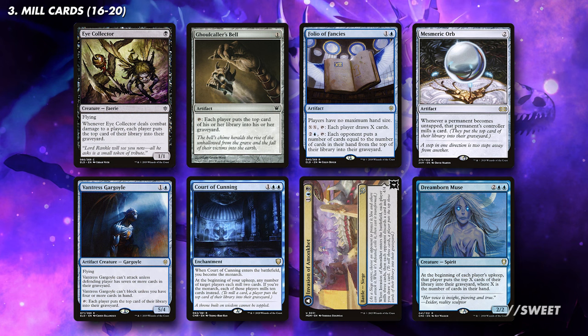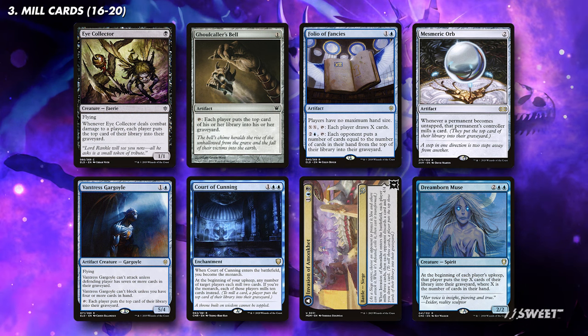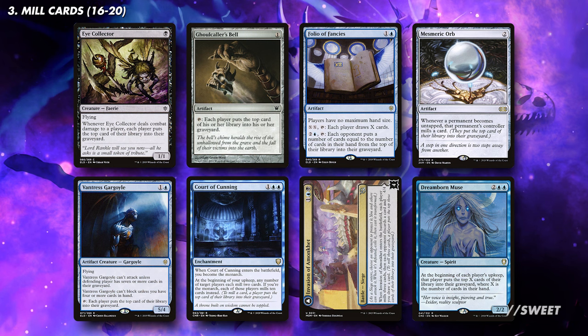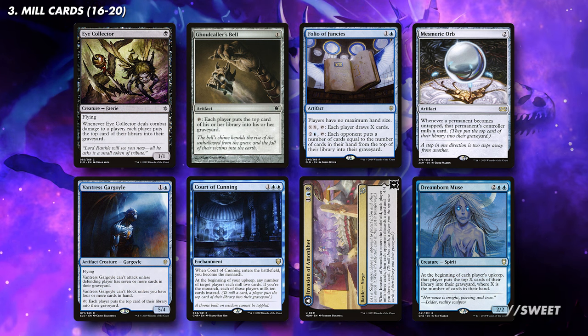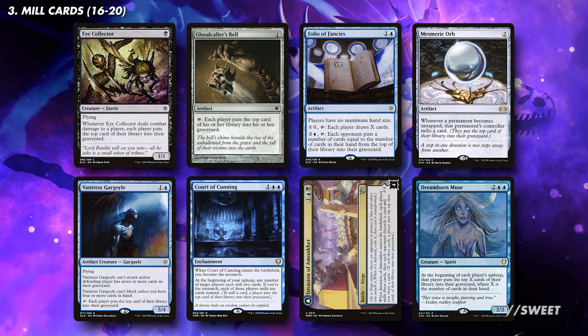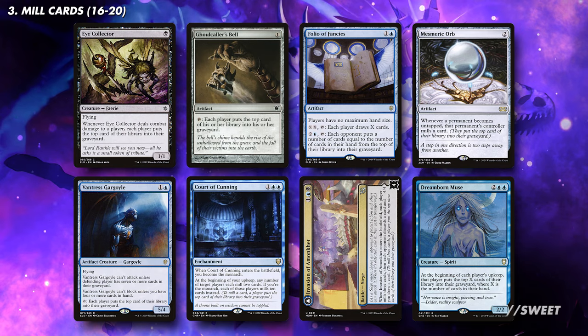We actually have some cards that will mill every player. We have effects on permanents with cards like Eye Collector, Ghoul Caller's Bell, Folio of Fancies, Mesmeric Orb, Vantress Gargoyle, the best of the bunch in Court of Cunning, as well as Invasion of Amonkhet and Dreamborn Muse. These all fill up everyone's graveyard, while also importantly being permanents, which means if they get milled themselves, they count toward that Descend count of our commander.